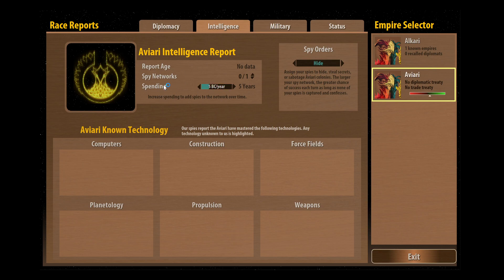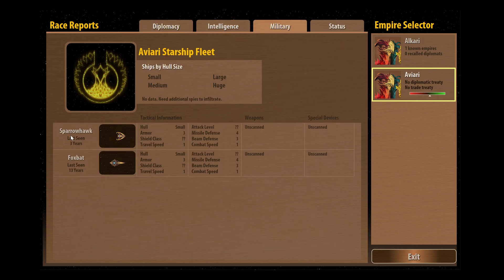You put spending into this fund here and then it gives you a certain amount of time for a spy network to be created. You can have as many spies as you want, but each time it's twice as expensive - double the previous amount of money required to set up a new network. For the start we're just going to set one spy. We're going to leave it on six billion credits a year, which is going to take about five turns. The spy orders are just set to 'hide' - they're not going to try stealing any technology or sabotage, they're just going to hide and send us information.